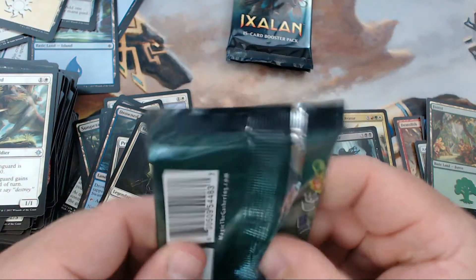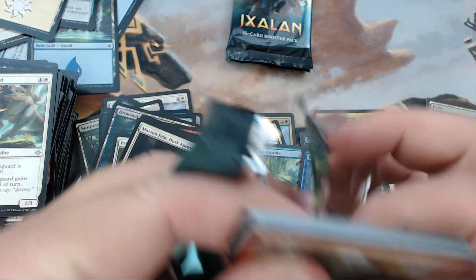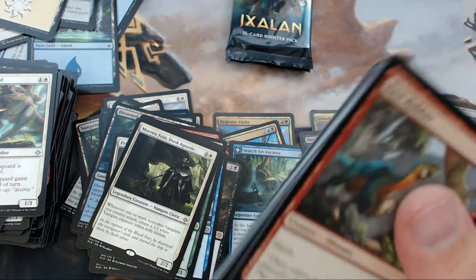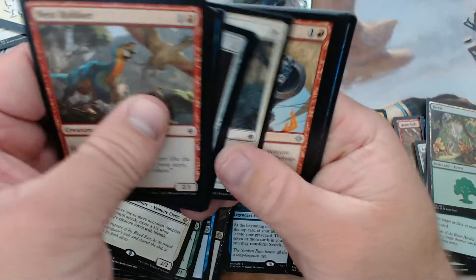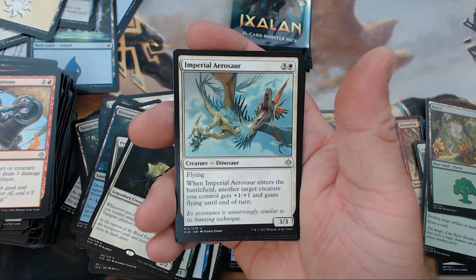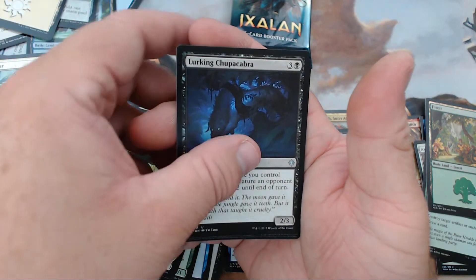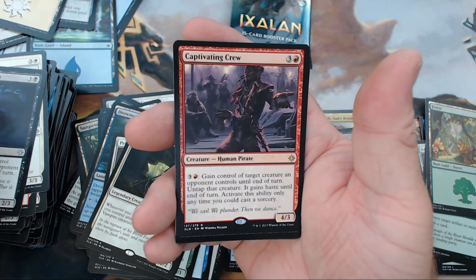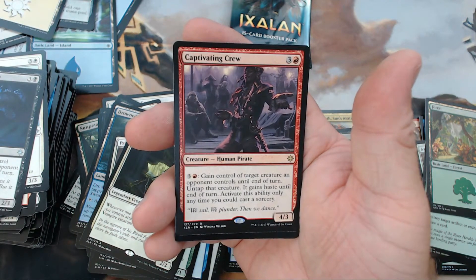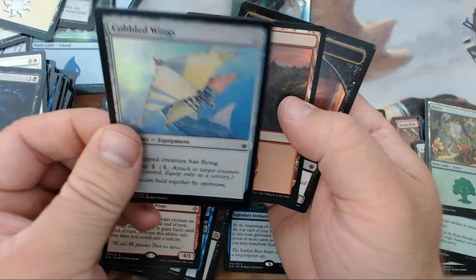All right, if you're about to pull a miraculous recovery, right about now is the time to do it. We have Makeshift Munitions, Imperial Aerosaur, Lurking Chupacabra — I just love saying that — and our rare is Captivating Crew. That's not too bad. We did get a foil Cobbled Wings.